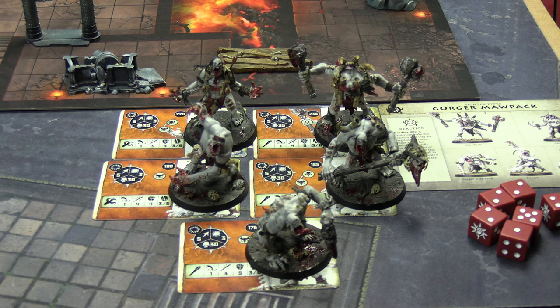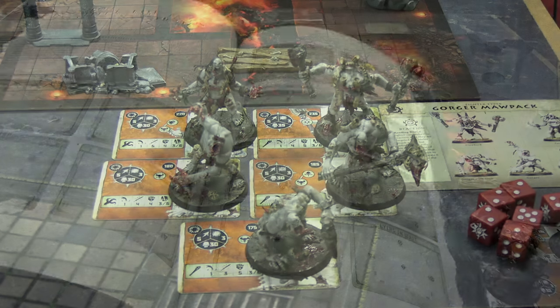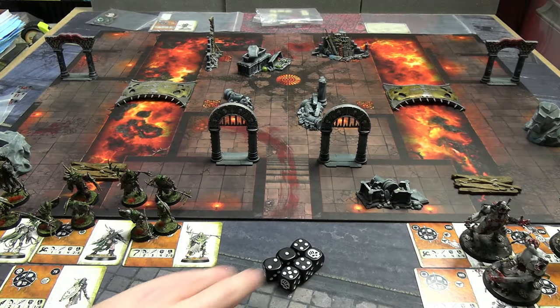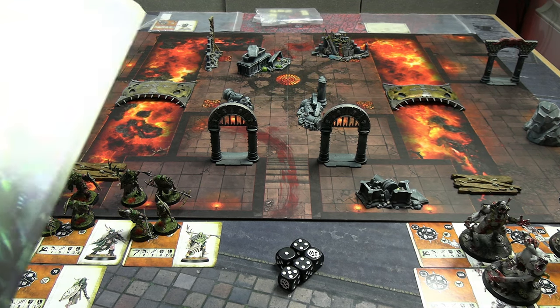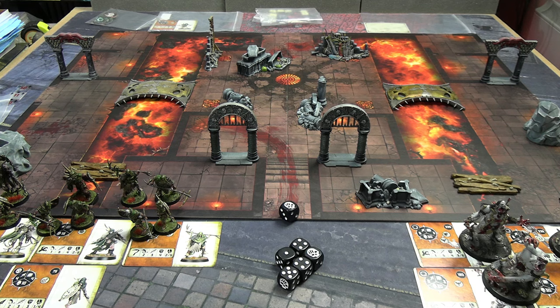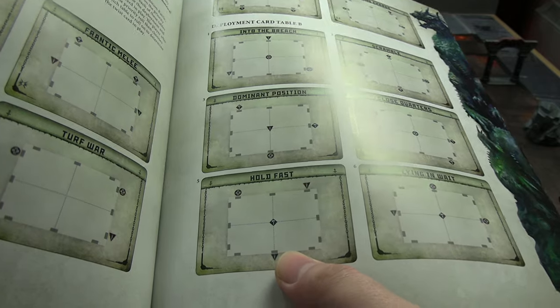Because we're in the catacombs we're randomizing deployment and mission type from the catacombs book, which might mean a shorter game - they used to mostly be three-turn games as opposed to more recent four-turn games. We could always play a fourth turn if a winner isn't decided. Rolling for deployment: one, two, three is type A; four, five, six is type B. We rolled a six so it's deployment type B, and a five gives us Hold Fast.